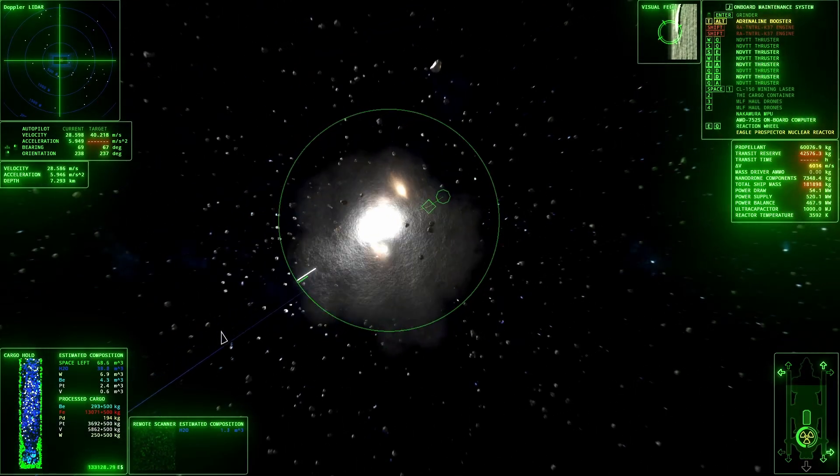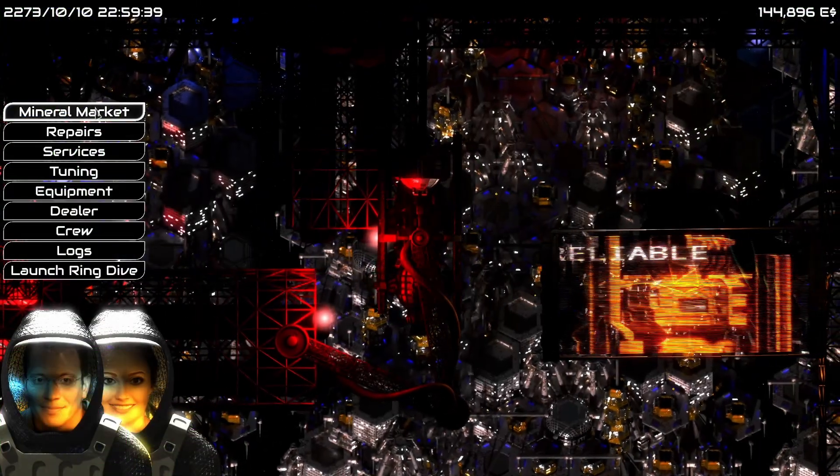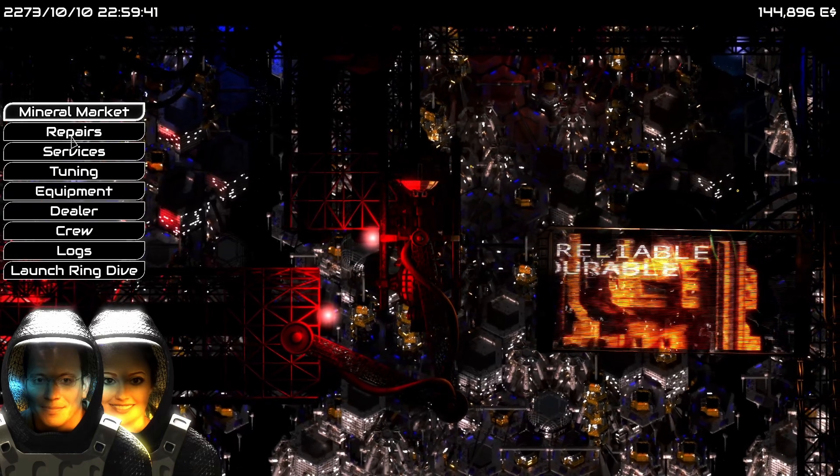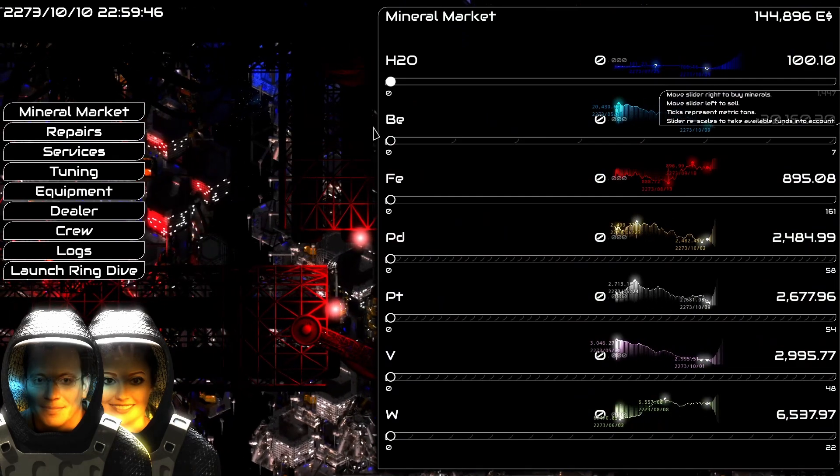Needless to say, this kind of deceleration can be a bit harmful to your bottom line. You always start in the main base of operations, a massive space station called Enceladus Prime, orbiting the Saturnian moon of Enceladus.